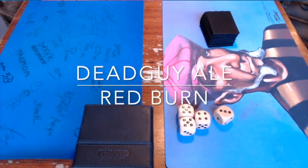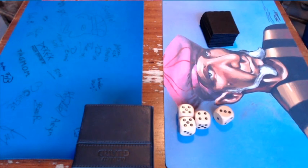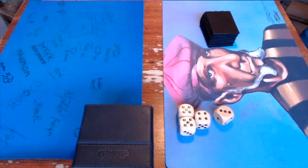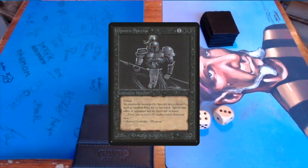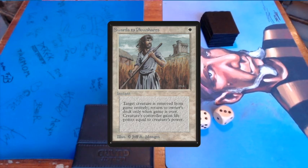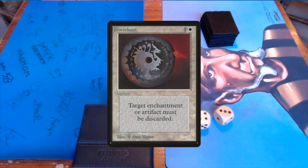Today we are going to look at a game between Dead Guy Ale and Red Burn. The Dead Guy Ale deck plays with the colors white and black — you'll see the Scrubland in this matchup. This brew also plays with blue power. We'll probably see the usual suspects: Hypnotic Specters, Dark Ritual. Also the white component for control — four Swords to Plowshares, four Disenchants — enabling the Dead Guy Ale player to control the board.